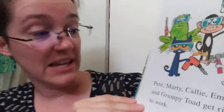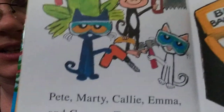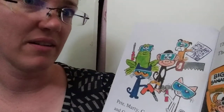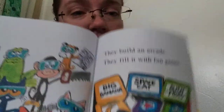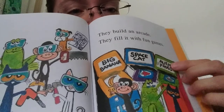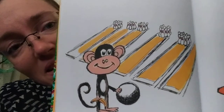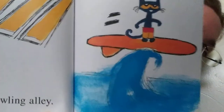Pete, Marty, Callie, Emma, and Grumpy Toad get right to work. Look how smart they are — they're wearing their safety goggles. Look at all the tools. They build an arcade and fill it with fun games: Big Bananas, Space Cat, Alien Frogs. They build a bowling alley — it has 20 lanes. Oh my gosh, that's a lot of lanes! They build a wave pool. Pete can surf indoors. I want a wave pool — that is cool. Well, I'll settle for a slip and slide, maybe outside though.